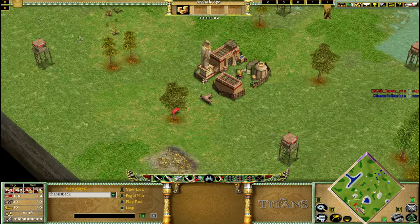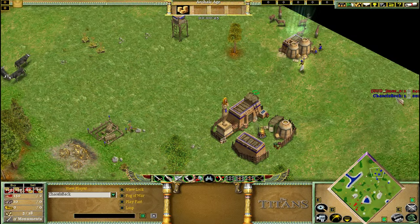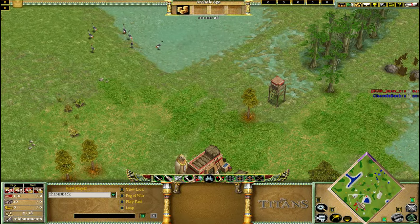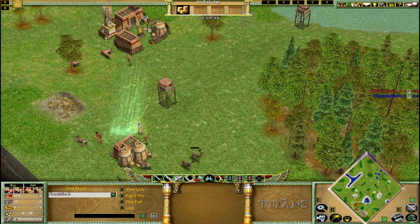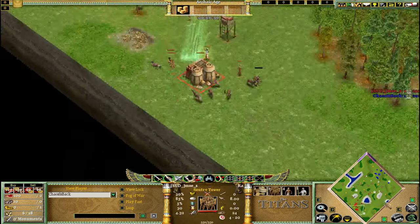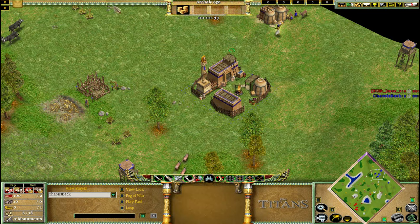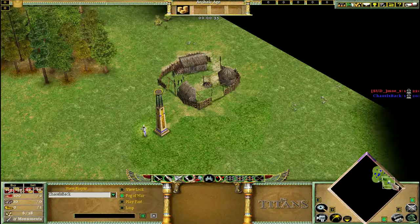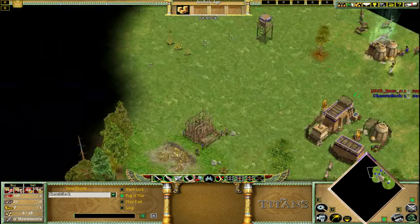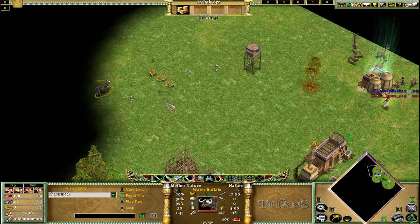So this is Ra versus Isis on Marsh. He's playing — I think that's Moe's — his name's like AABBBCCCDD on RDS Sanctuary or something, it's crazy. So Ra versus Isis on Marsh. This will be quite a good map for him to show me how good his Isis is.